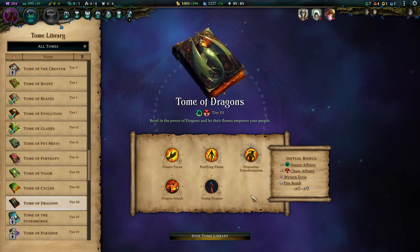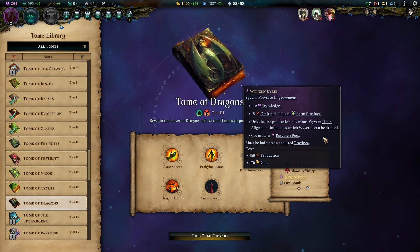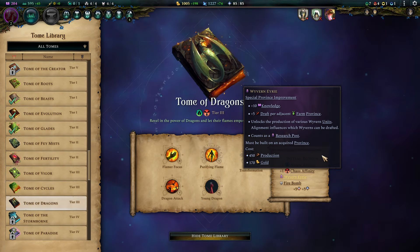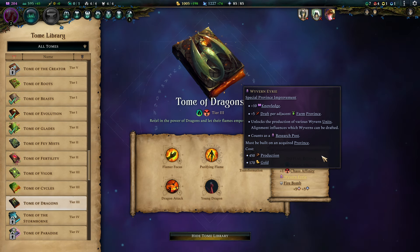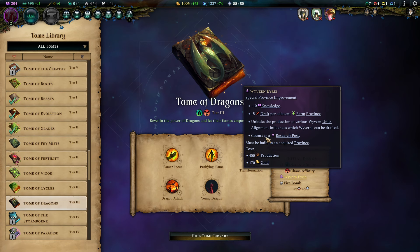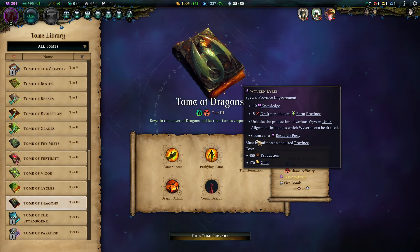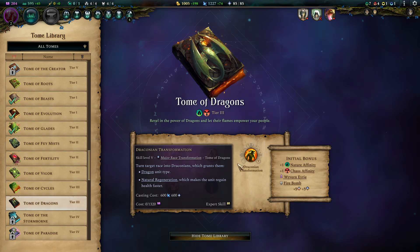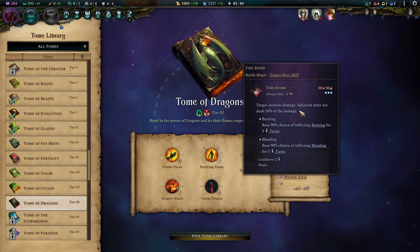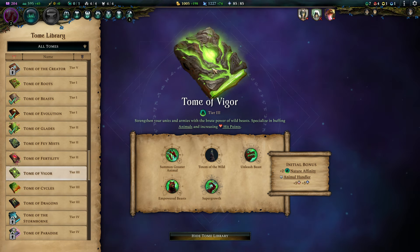On top of that, we gain the Wyvern Irie, which allows us to recruit Wyverns — so we are no longer relying on fostering them up via leveling, we can just pick them up in our cities. Most importantly, it is a research post. With the Feudals in general, I always struggle a bit with knowledge generation, and this boosts up your mid-game knowledge production pretty decently. More draft always comes in nicely. If all fails, you can pick up the firebombs, at least on your heroes if they have battle magic.